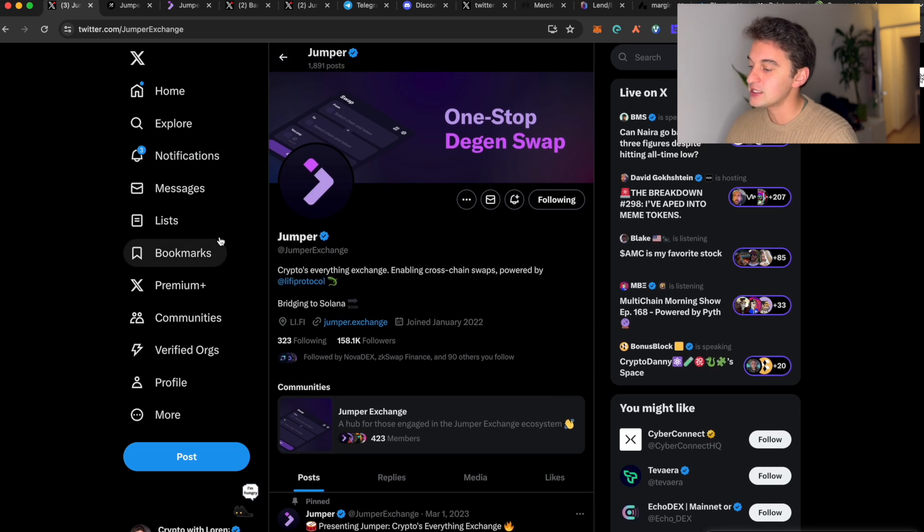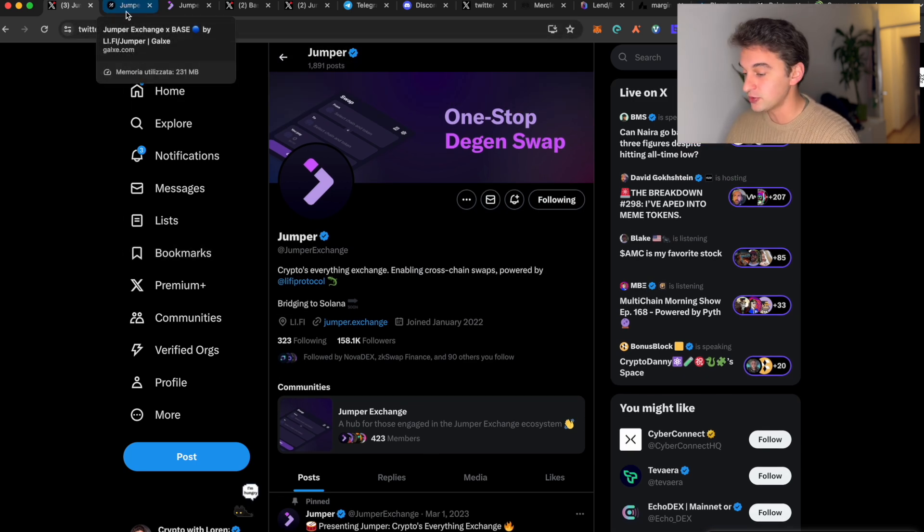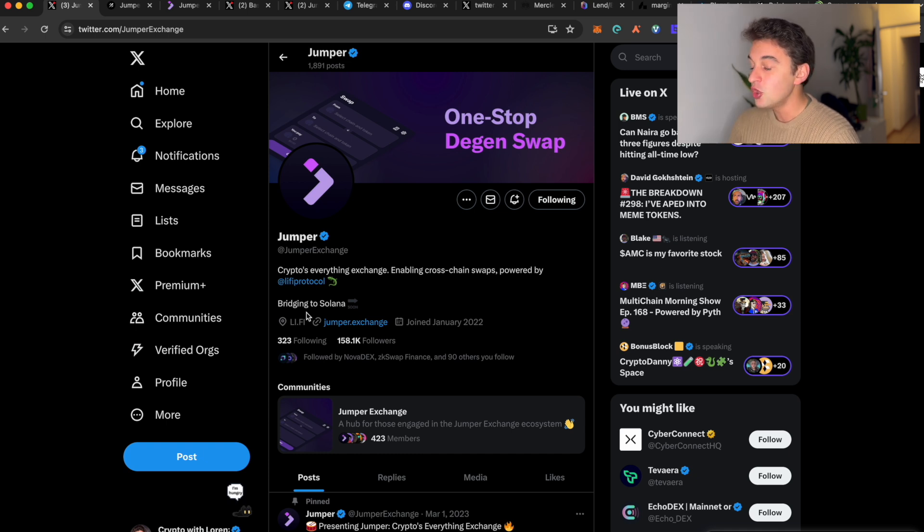Come and join my Telegram community — the link is down below — to chat about airdrops every day. But what is Jumper? Jumper is a crypto everything exchange that enables cross-chain swaps powered by the Li-Fi protocol, which is bridging to Solana very soon. And you know what that means: the possibility of a good airdrop.